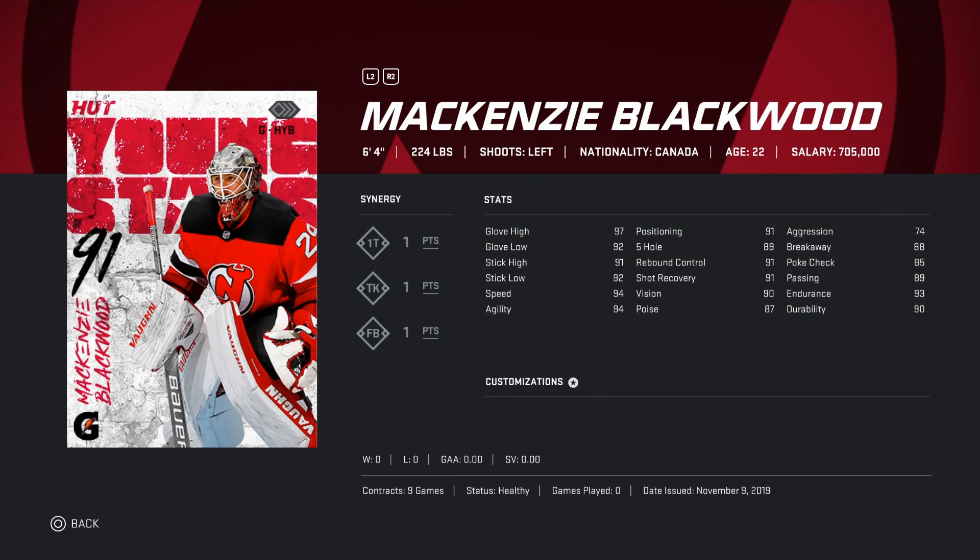Now on to the best goalie in the game: Mackenzie Blackwood. 6'4 224 pounds. Synergies: one T one point, TK one point, and FB one point. Very solid goalie. All the stats are pretty decent. I think I'm gonna end off the video here — if you guys did enjoy this video make sure to give it a like, hit that subscribe button and ring the bell to be notified every time I upload a video.